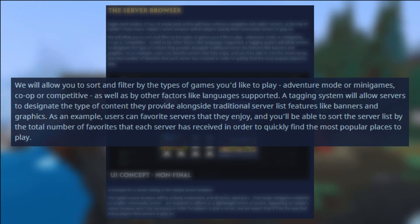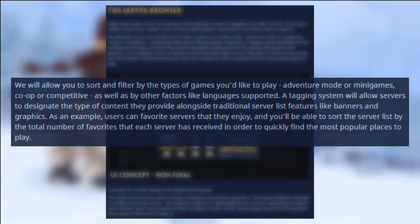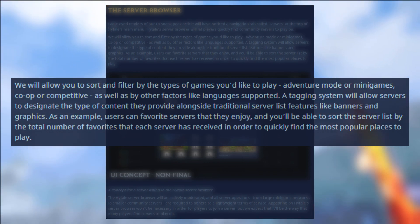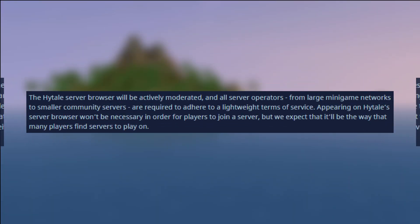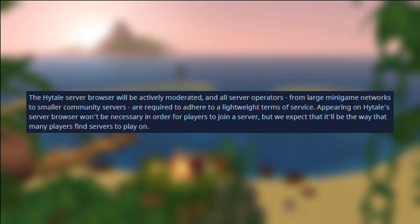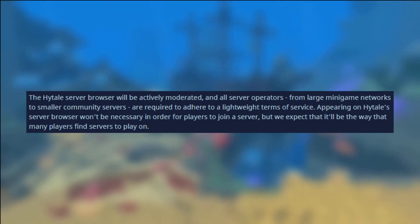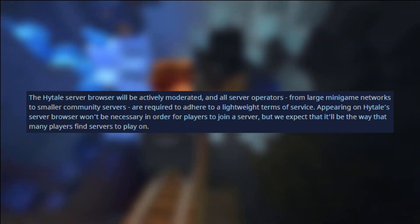Players can also favorite servers, and the server list can be sorted by favorites to find the most popular servers. Server operators will also need to adhere to a lightweight terms of service. They also briefly mentioned that your server doesn't need to appear on the server list to be joinable, but it's more likely that's the way most players will find and join servers. Server owners will also be able to utilize tagging to further optimize their chosen demographic, as well as custom banners and graphics for their listing.